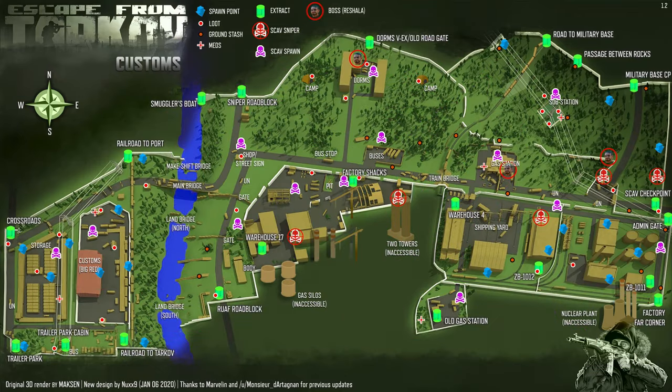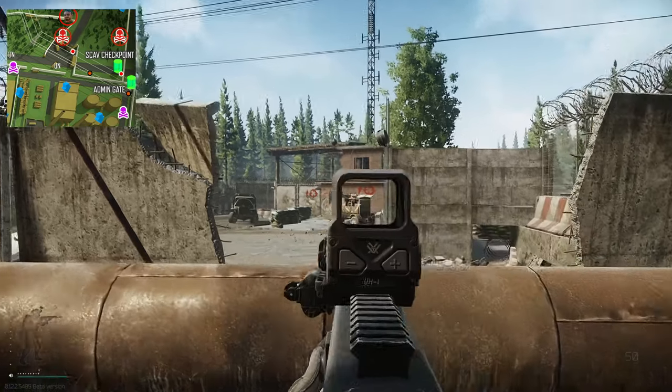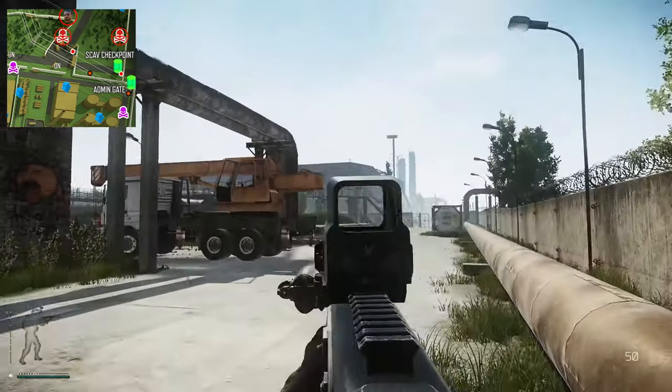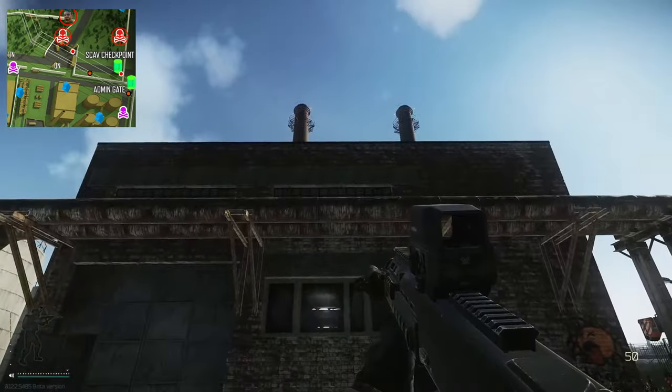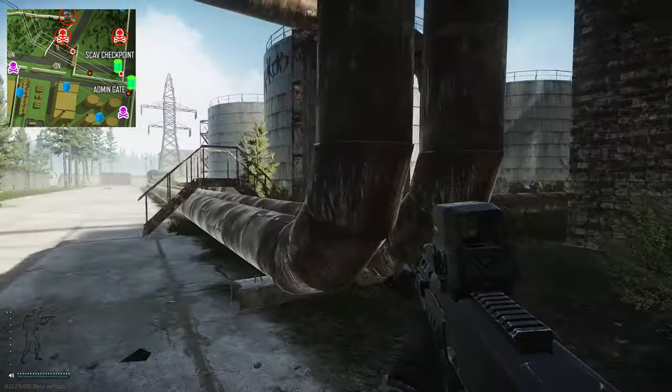Hey guys and welcome to an extract guide for Admin Gate on Customs. This is a scav-only extract, so just bear that in mind. For this you need to be on boiler side, at the very end of the map on the right hand side where the big four tankers are.